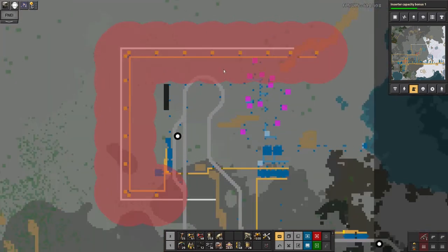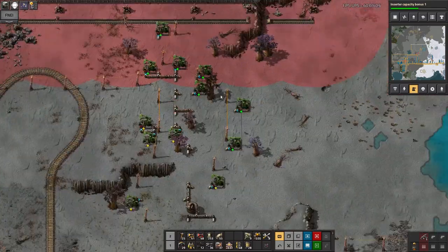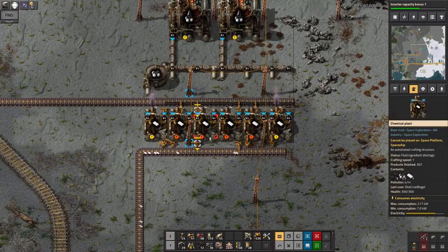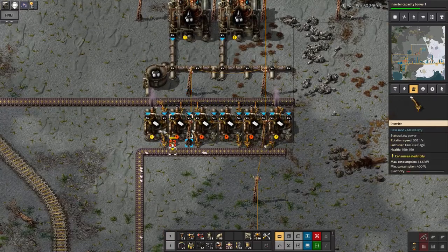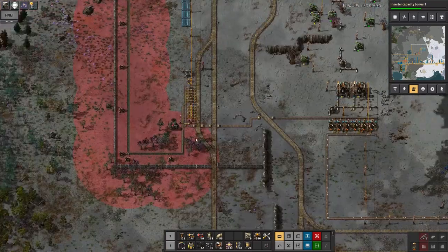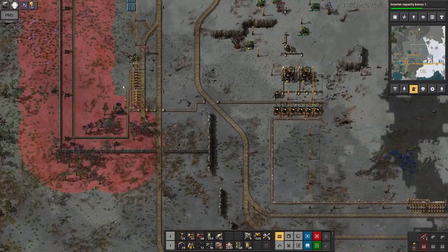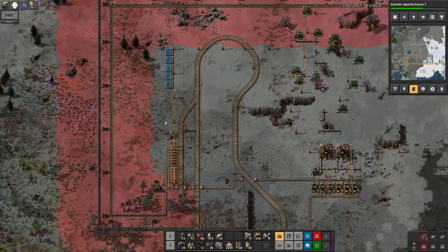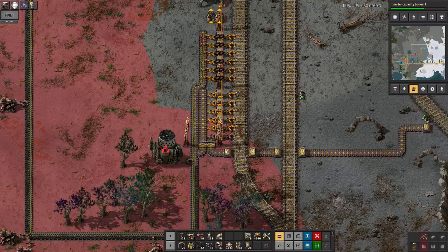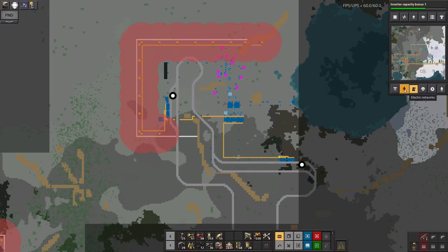At the end of the last video I was talking about having found this oil patch up here, and I've now built the oil derricks to pull that up, feeding straight into a couple of oil refineries here that are very gradually making plastic. There's a serious shortage of electricity up here as well. I've got this generator that runs off coal, but unfortunately there's not very much coming through, and some solar panels to provide a top-up.